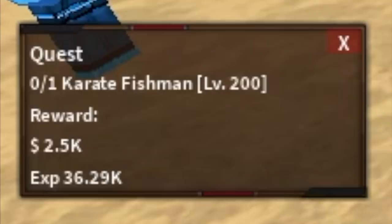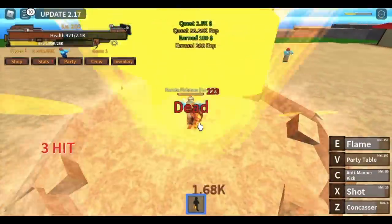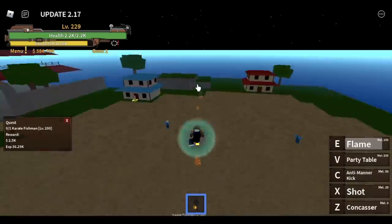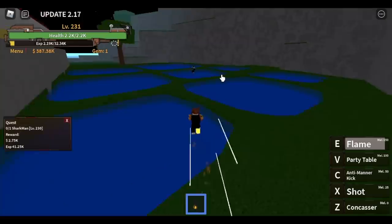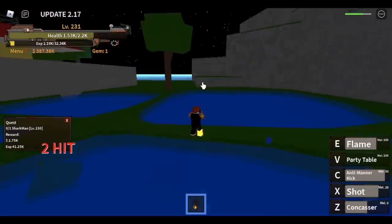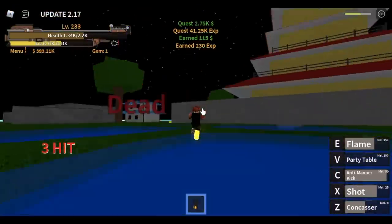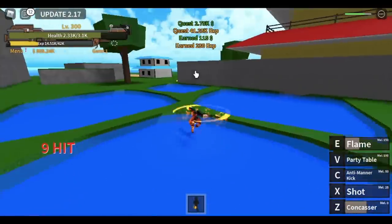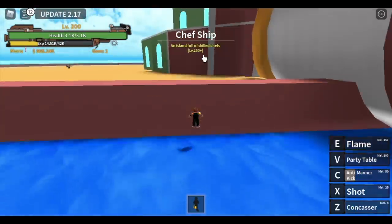We've skipped a quest and we're going to start here with the Karate Fish Man at level 200. Use Z, X, Z, C — Z, X, C skill — and that's enough. Goal is level 230. Now we're going to defeat the Shark Man. Use your flame, then Z, X, C combo. Our goal here is to reach level 300, and after that proceed to the next island, which is the Chef Ship.